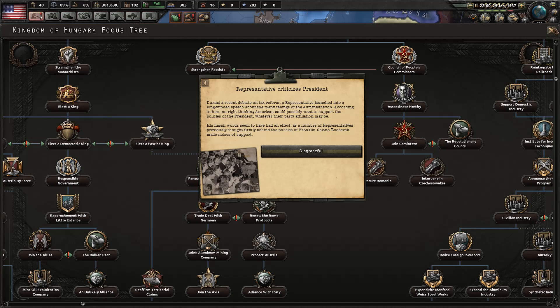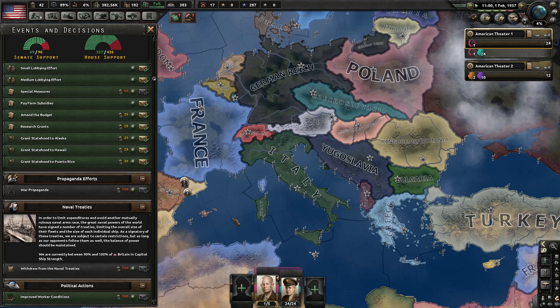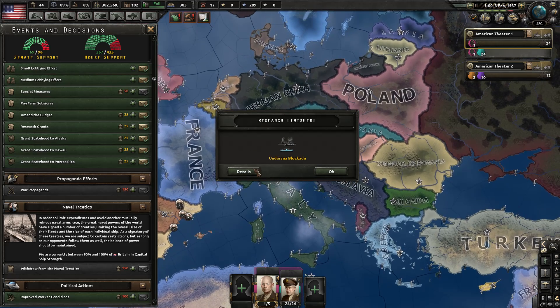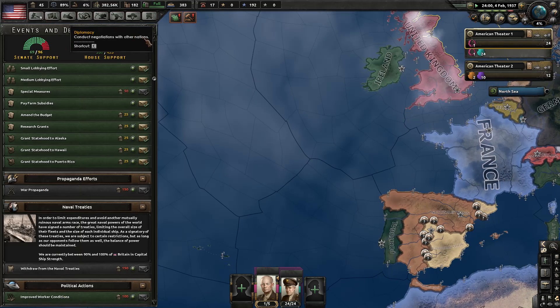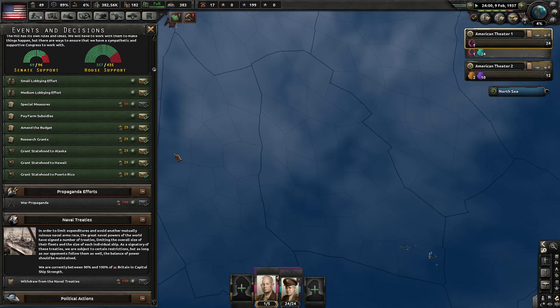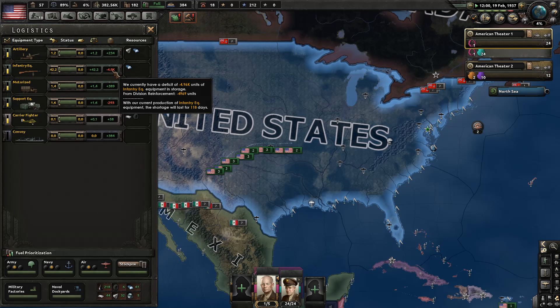Once Japan goes into China that'll be good. Hungary appears to be strengthening fascists. A representative criticizes the president — nothing to worry about yet. The undersea blockade doctrine is done, let's keep going with convoy interdiction to roll right through the naval doctrine. If I feel I'm getting short on Senate support we could also grab some additional options. We're just watching the progress bars and waiting on that infantry equipment.